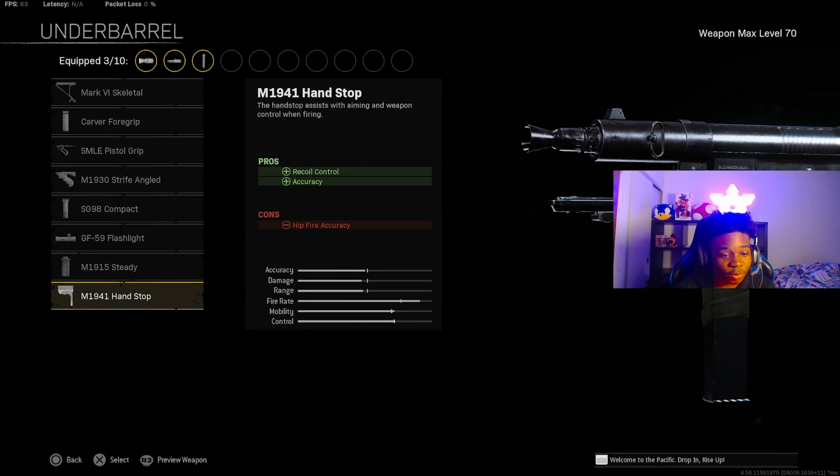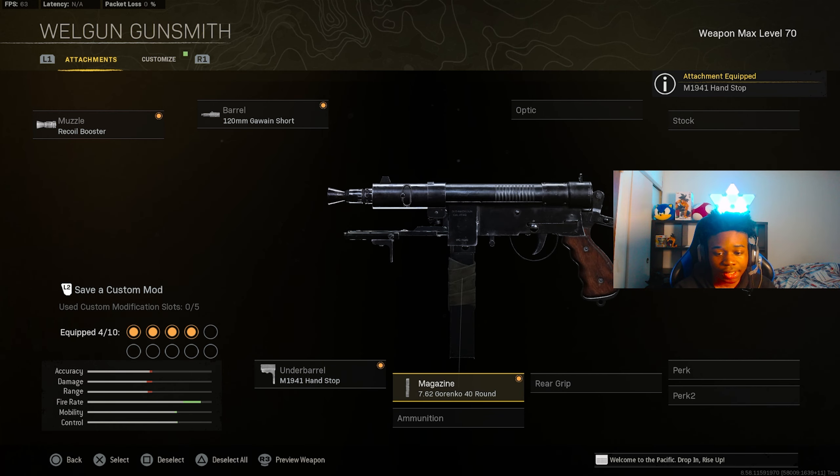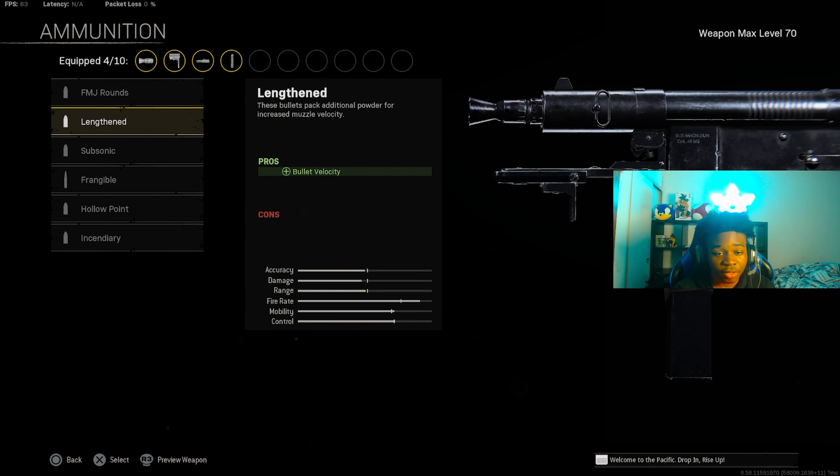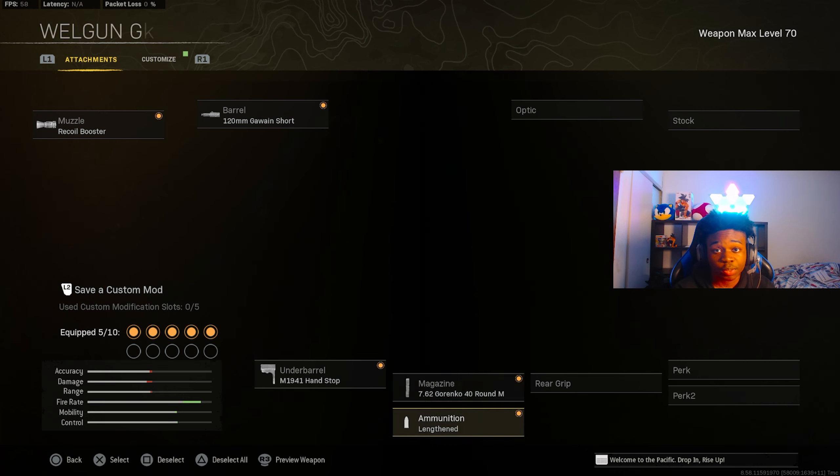For the underbarrel, make sure you put on the M-1941 Handstop for Riko Control and Accuracy. For the ammunition, make sure you put on the Lengthened rounds for the Bullet Velocity, because we need as much Bullet Velocity as possible.